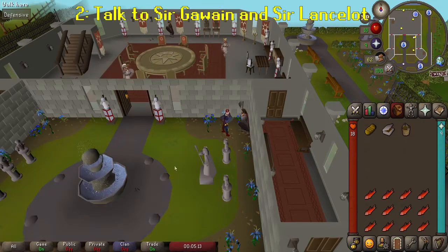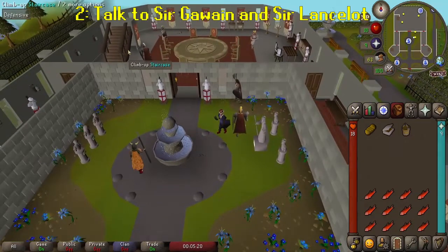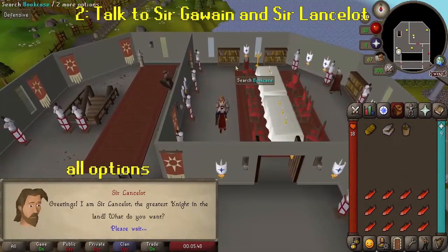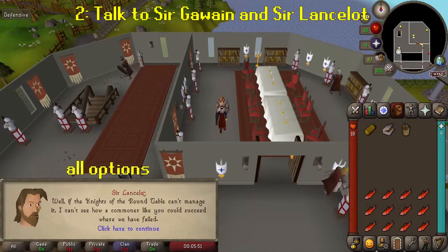Now head up the stairs in the main room and talk to Sir Lancelot in the northern room. Go through all the chat options and he'll explain how Morgan's stronghold is well defended but accessible by boat.